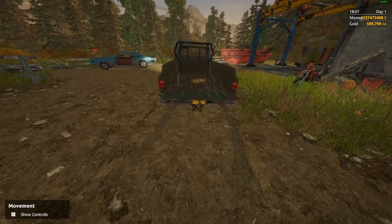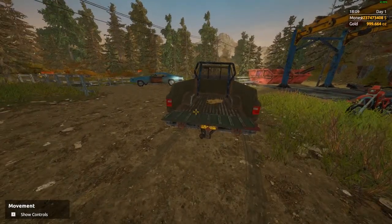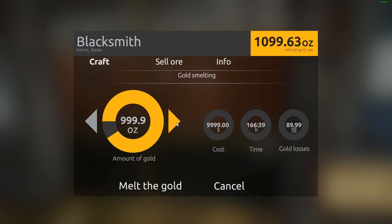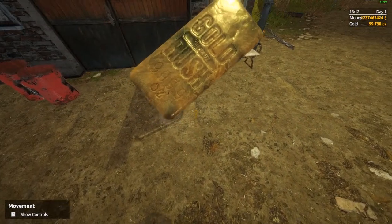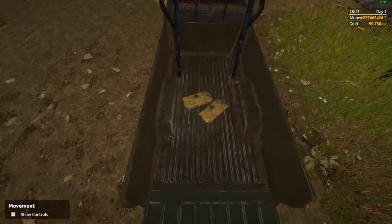So check this out. Let's see what we can do. Alright, we're at 999. Let's do one more and then we'll go ahead and melt it down. 999.9 is the most that you can actually smelt, so we're going to go ahead and do that. And look at that — a 999.9 ounce bar right there, and that's going to be in the back of the truck with the other 999 ounce bar.